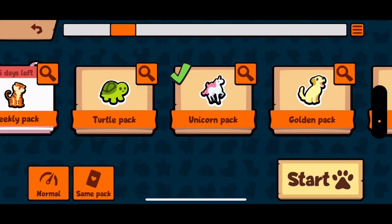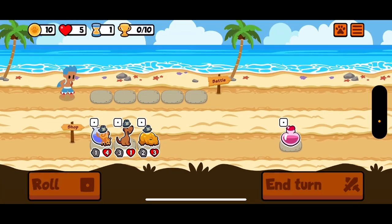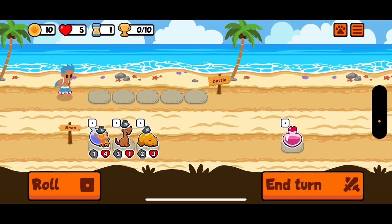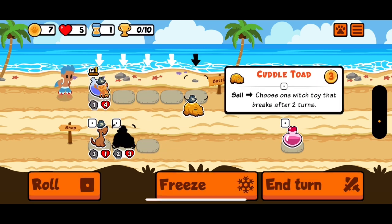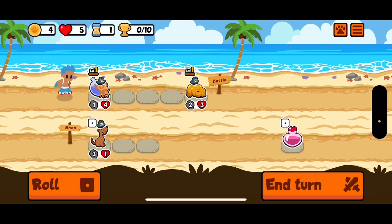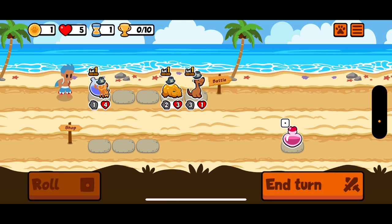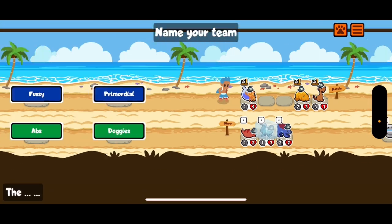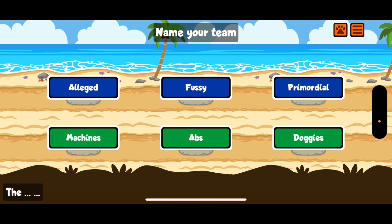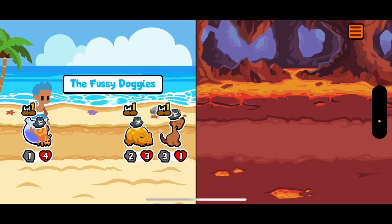Hey guys, we're jumping into another unicorn pack game. In this one I got the vampire bat, frost wolf, and mothman ribbons. The frost wolf is a tier 2 pet that on faint gives the first one, two, or three enemies the cold ailment, which makes them take plus five damage. Mothman is also a tier 2 pet that on faint deals two damage to one, two, or three enemies with ailments.